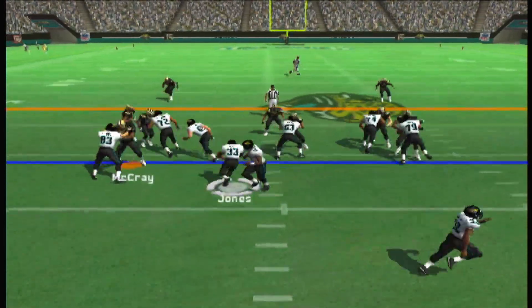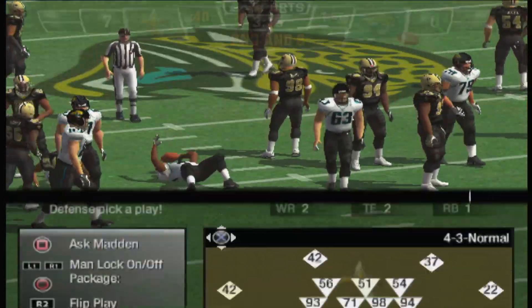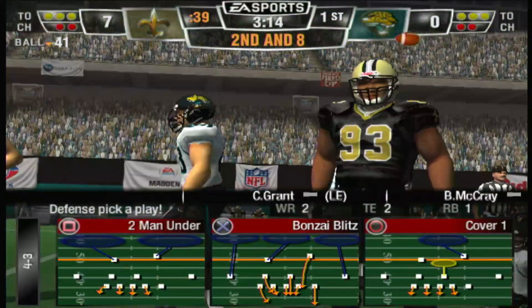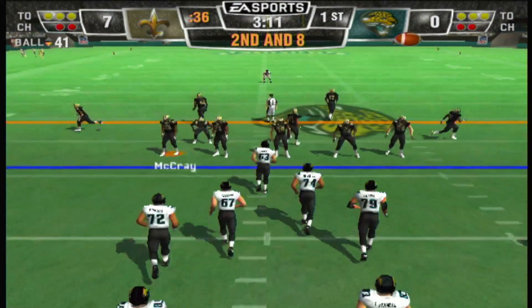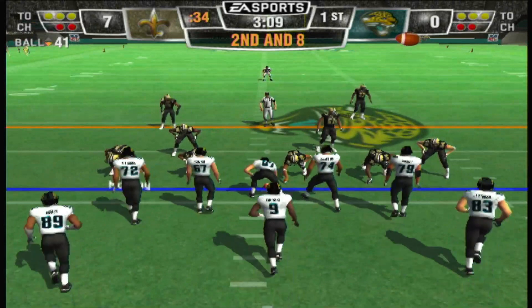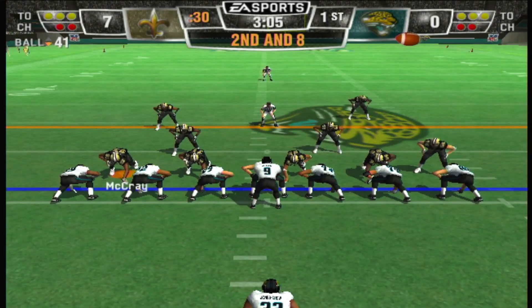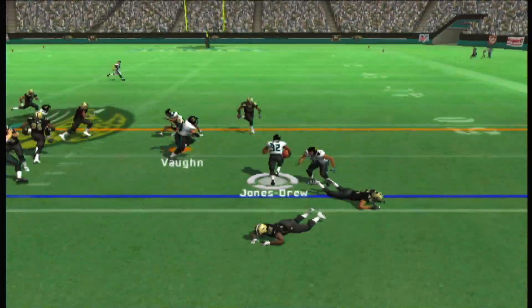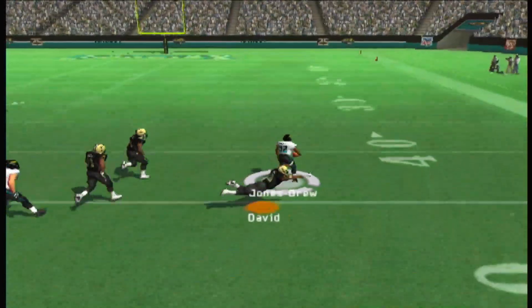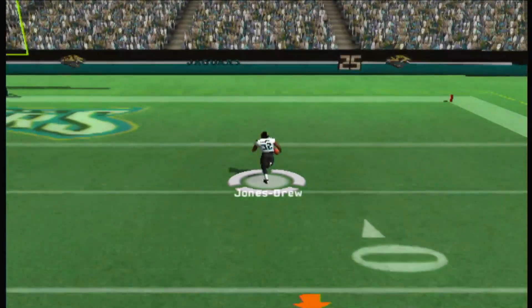The New Orleans Saints bring in the nickel. They give it to the quarterback. Defense is trying to shut down the running game early to force them to pass — we'll see if it works later in the game. Jones Drew alone in the backfield, a little toss to the right, to the 40, and he finds the open field. The 20, the 10.